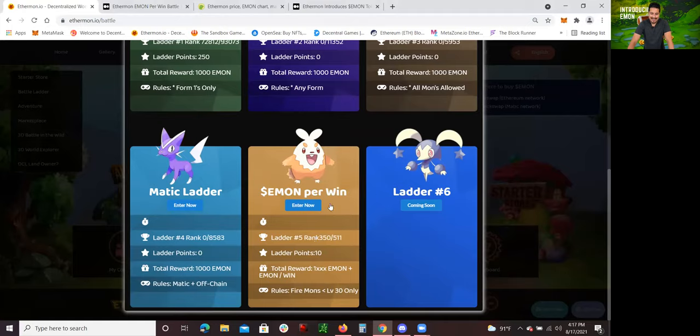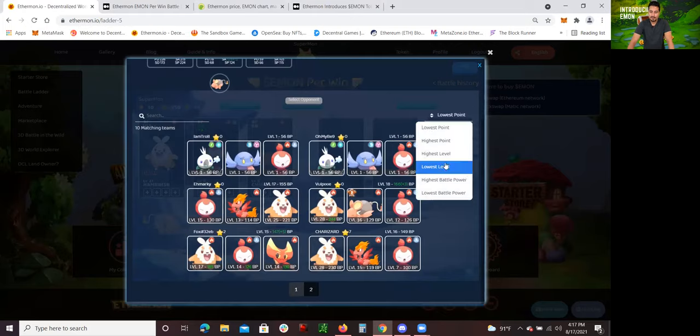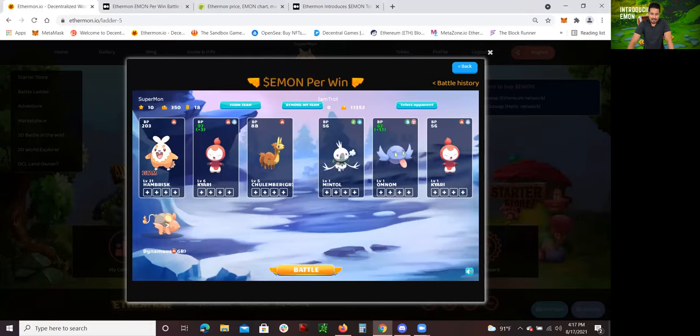I'm going to show you guys how to get started in battling. Of course, you enter and you have to create a team. I've already created a team. You click the button where it says 'form team.' I've already formed my team, and you can see I have these three Firemon and one support mon. They're all fire Ethermons. So as long as I have all fire Ethermons, I'm able to participate in these battles. All I have to do to earn Emon is to win. So I click on 'select opponent' and I always like to go to the lowest level.